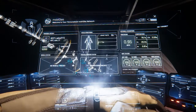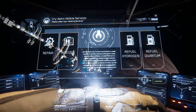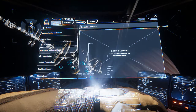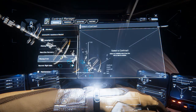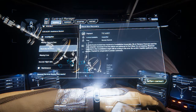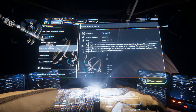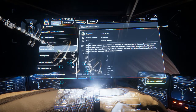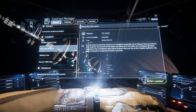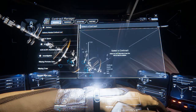I was looking at my MobiGlass — there are actually some contracts we can take on. Let's see what we can do: black box recovery, unfortunate accident. Let's do it, let's figure it out.